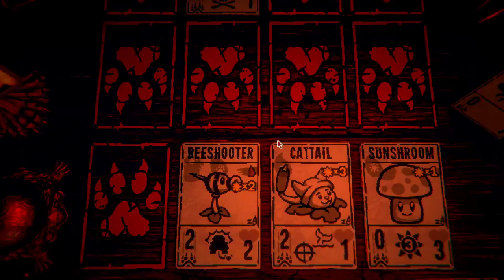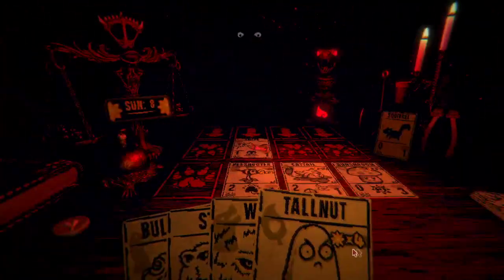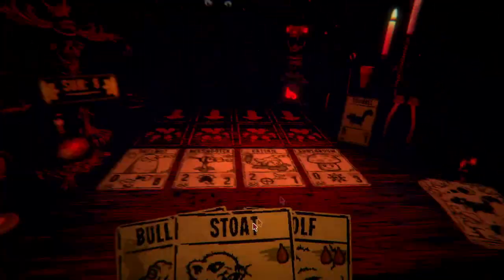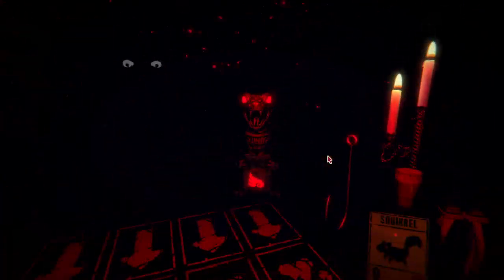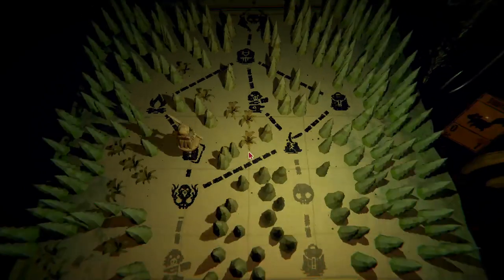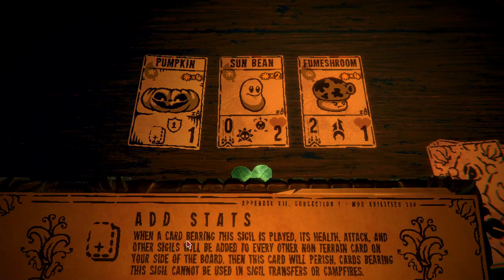Now I'm at a point where I can actually get through these without using the other cards. Man, I love when those adders fly - like what are you planning on doing there? Okay let's get this man out here. I wonder - I think before they didn't have any rare cards if I remember correctly, so I'm excited to see what's new. 'When a card bearing this sigil is played, its health, attack, and other sigils will be added to every other non-terrain card on your side of the board, then this card will perish.' Okay!